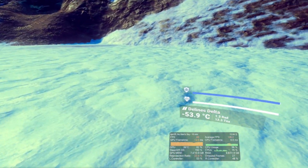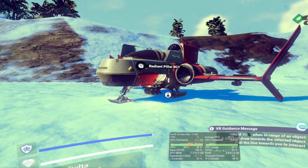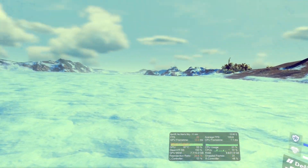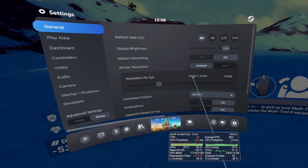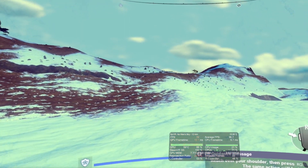However, I decided to try it on 90Hz, and as expected, this also ran in almost constant reprojection with 45fps. The GPU and CPU frame timing graphs showed a much more comfortable result at this point. Even when trying the game on 80Hz and maintaining 150% super sampling, I was struggling to maintain frames without occasionally relying on reprojection.